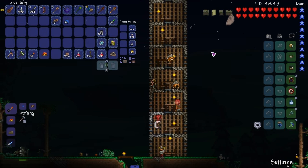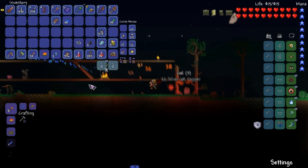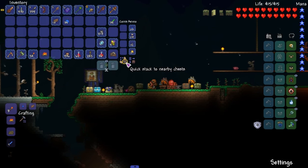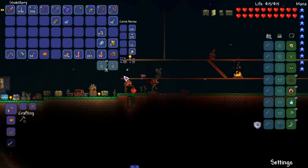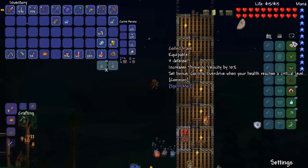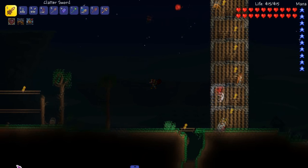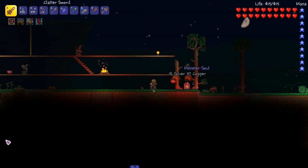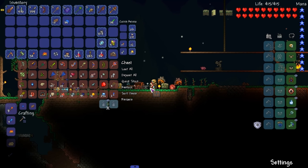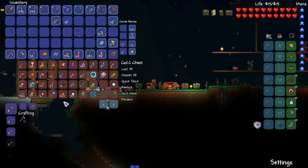Welcome back everyone to the Spirit Mod playthrough. Continuing where we left off last time — I haven't played this character for like a week. I did make a bunch of houses, and I'm pretty sure we got the coiled armor set when we left off. There's one thing I want to check out: when we fought the ancient flyer, his armor set was not craftable, but I believe it is now.